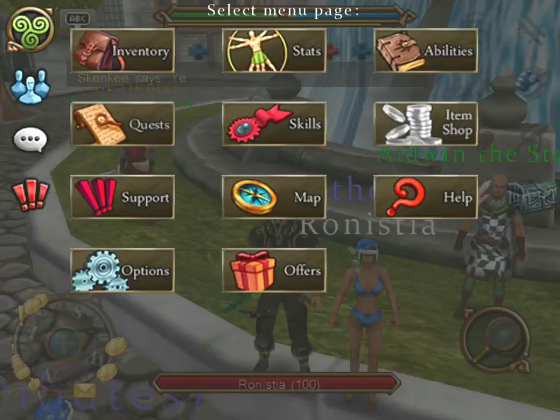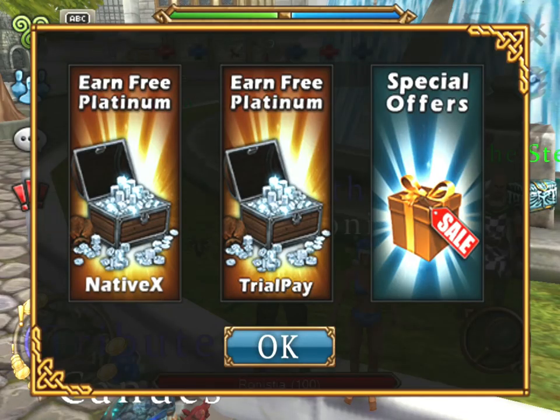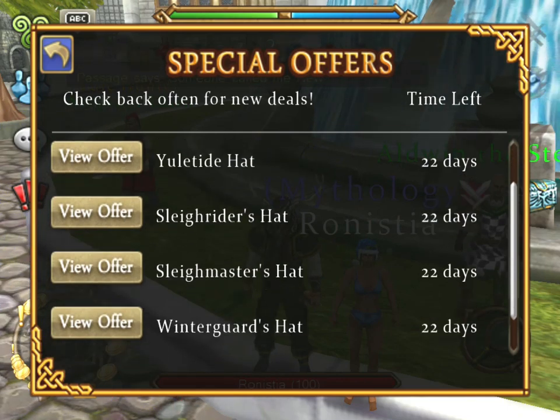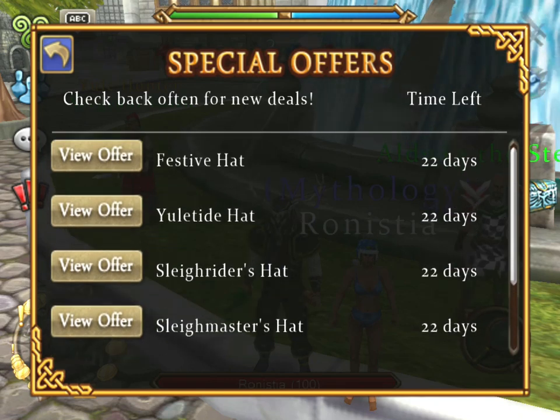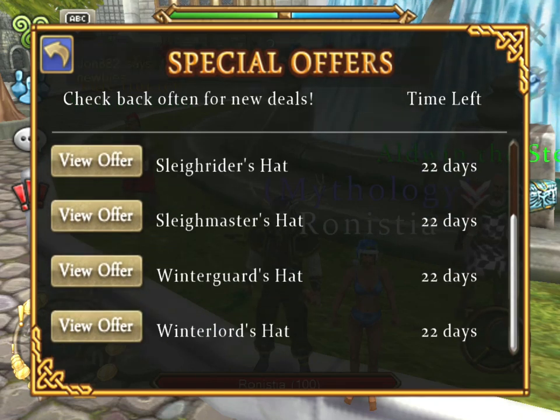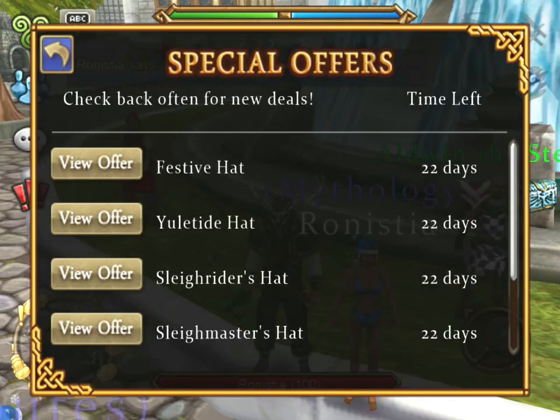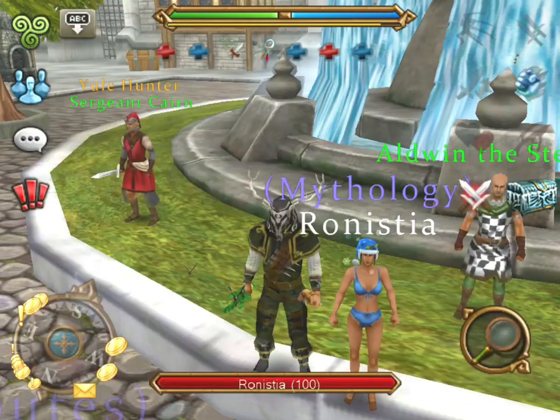I'm just gonna quickly show you where to get that hat. It's on the special offer page, which is new. The first offer is a backpack slot which is free, and here you can see some hats. The rare ice crystals cost 50 platinum and then you get this awesome hat.